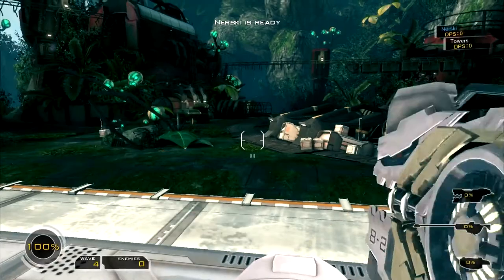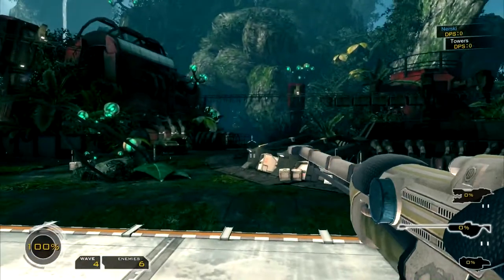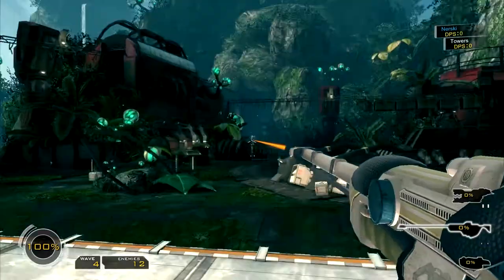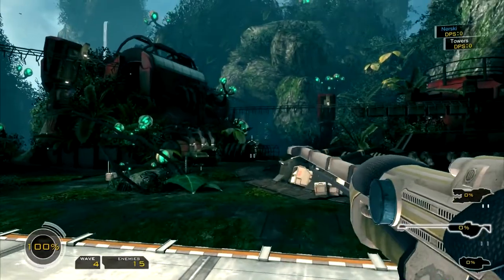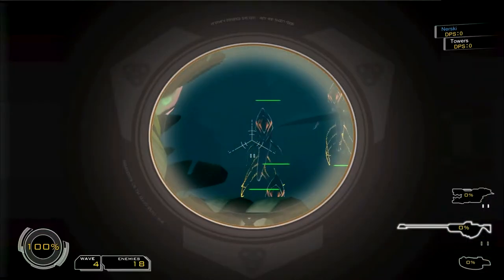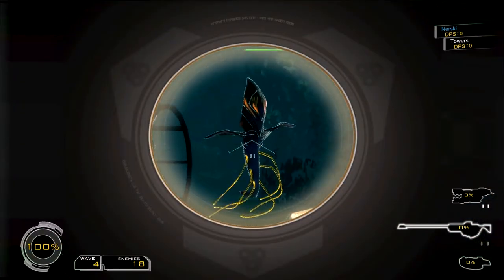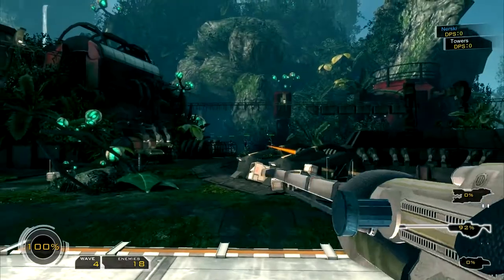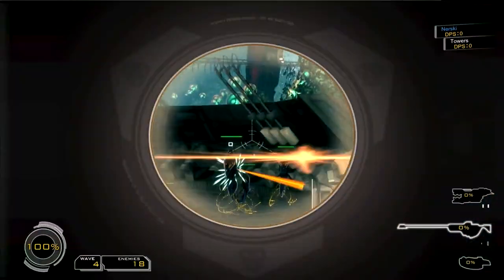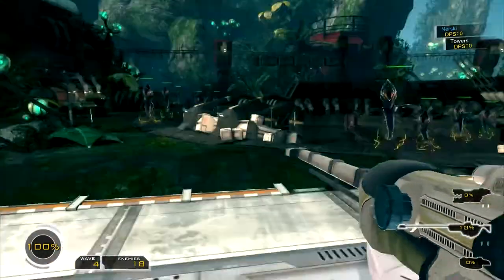Not teleporter. Alright. Wave 2 of 25. I'm not sure if I'm going to let the video go for the entire wave — we'll see. I'll let it go for a little while. I don't want the video to be like two hours long though. What is these guys' weakness? Little eyeball on their face. I don't see it. Where is this little eyeball? Is it like their chest? Is that what I'm shooting for? I really can't even tell. Is it behind them?